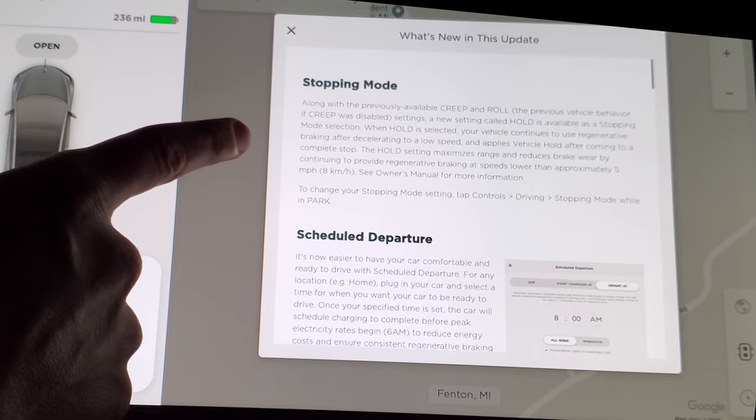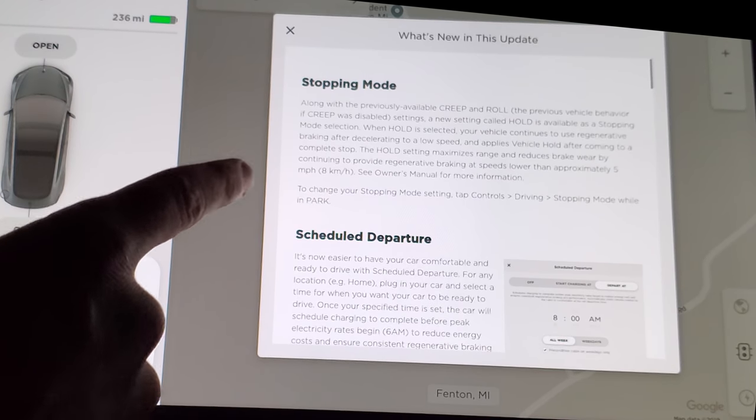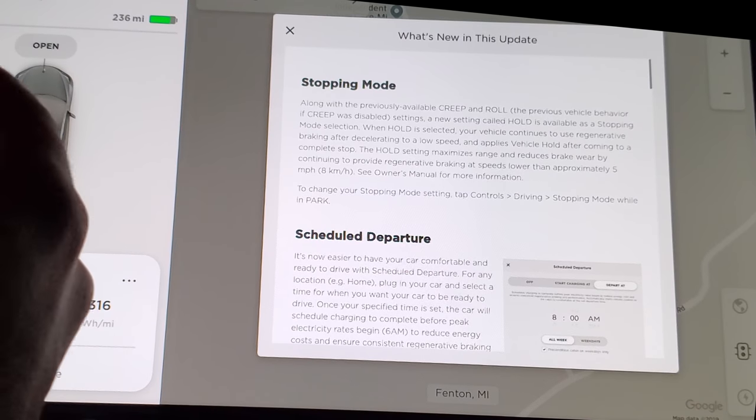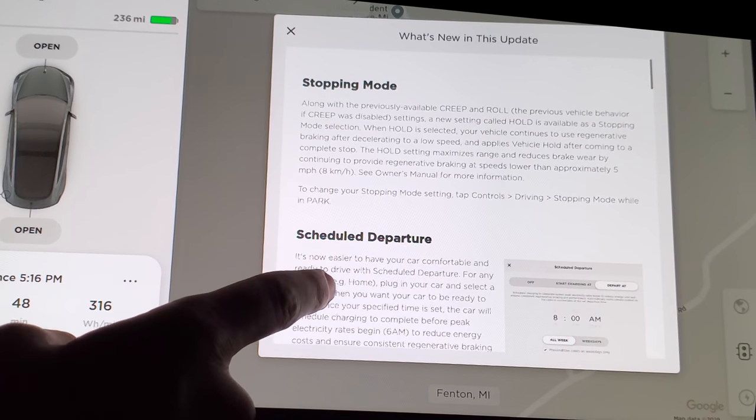So stopping mode — this is what people are most excited for. Now your regen will stop you all the way, so with this you can do true one-pedal driving. Never have to touch the brake again, so we're going to test this out. Also, regen is supposed to be stronger with this update.